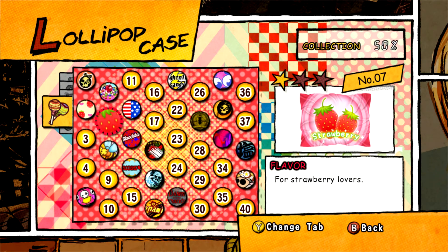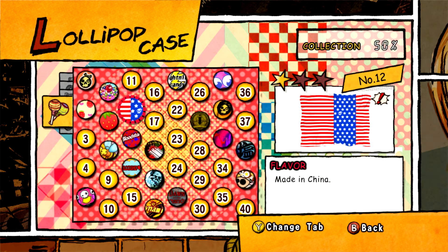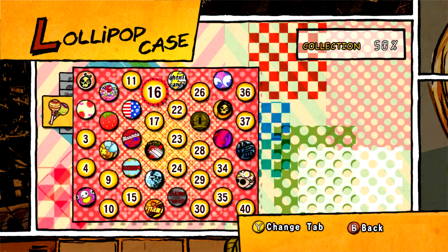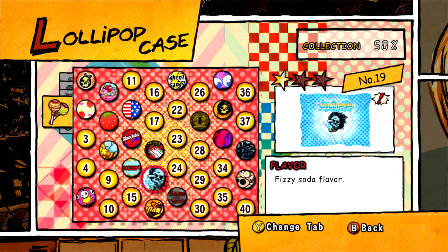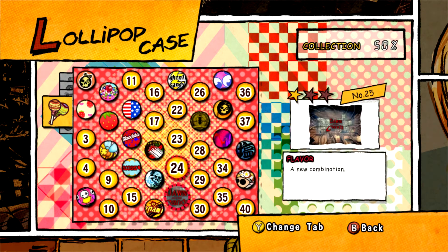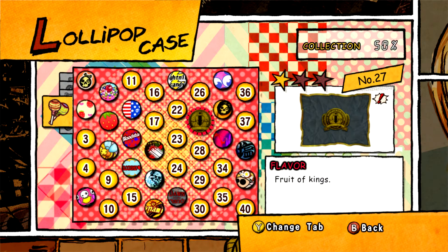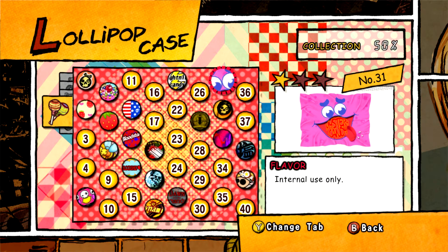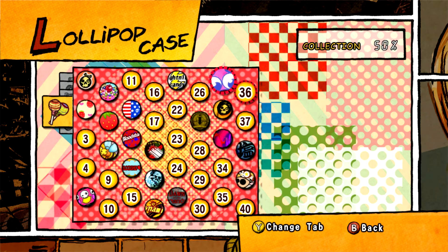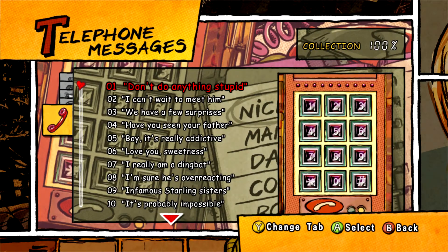I'm flabbergasted by it, really. It doesn't make sense in my head. To get all the lollipop wrappers, you must just have to pick up every lollipop in the game on multiple difficulties, because that's the only way certain zombies turn up — so it must be the way that only certain lollipops show up as well. Which I suppose would make sense, because if you did the prologue, the next four or whatever for stage one, it varies. But anyway, it's time to go into the telephone messages.